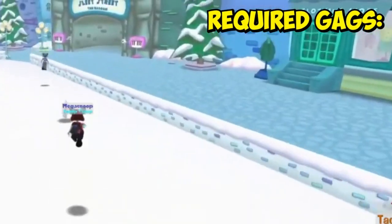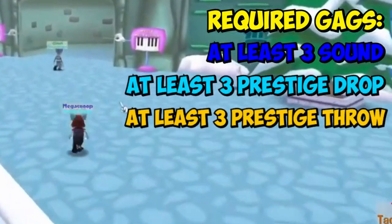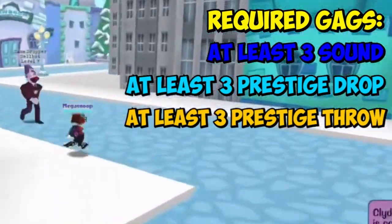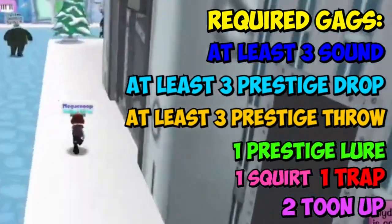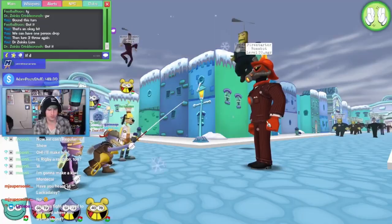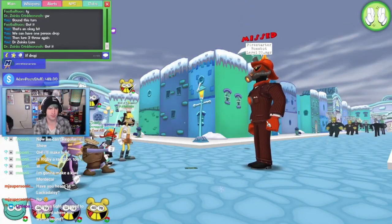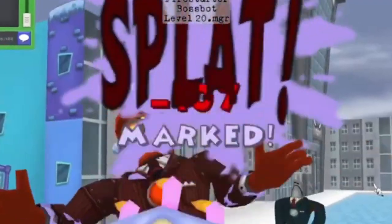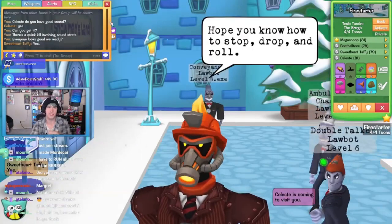Here's what you'll need: a majority of the people in your group are going to need sound, prestige drop, and prestige throw. You'll also need at least one or two people to have prestige lure, squirt, trap, and tune-up. Making sure you fill in the gaps of having sound, drop, and throw is what's vital. Find the Firestarter, start the fight, here we go.